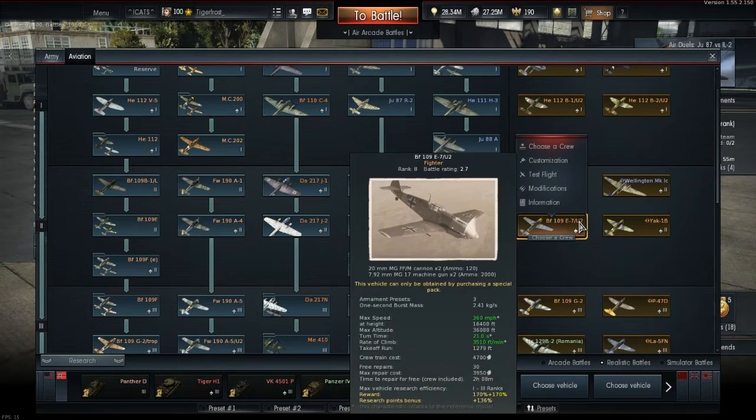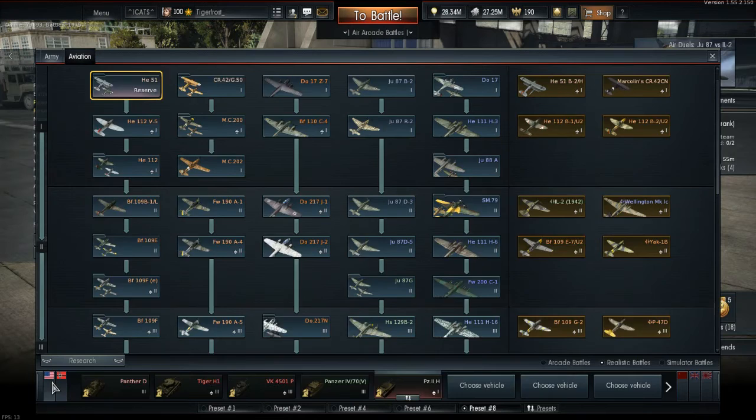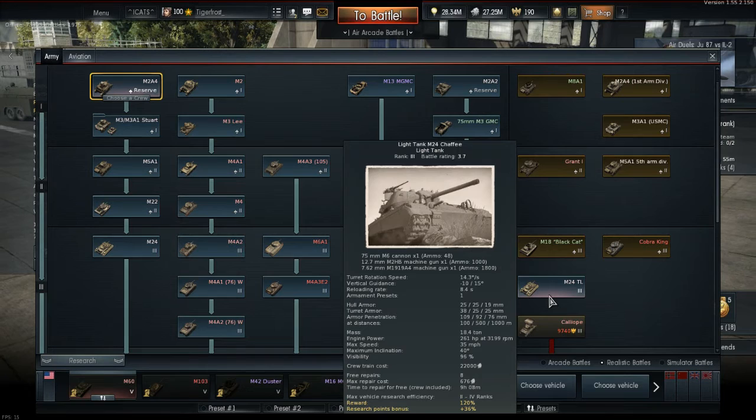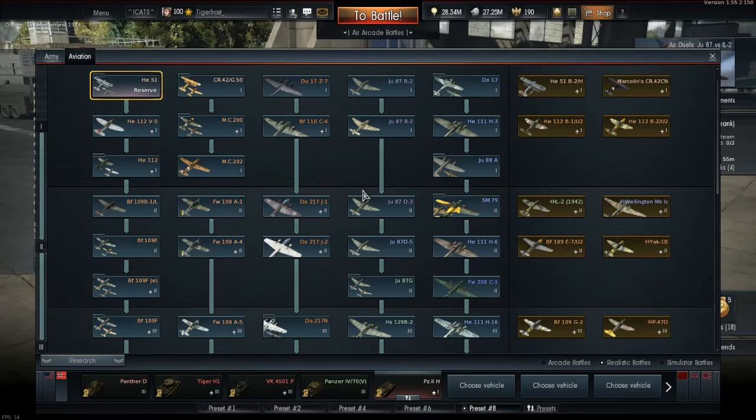It looks very nice, and at least it's gold colored because it does get premium bonuses. Unlike the United States M24TL that they still haven't fixed yet — it doesn't have premium rewards but it's on the premium tech tree as a blue tank, when it should be over on the standard tech tree. But yeah, that's the BF-109. I'm very happy to have that, and I can't wait to try and fly it at some point — maybe in a realistic battle today.